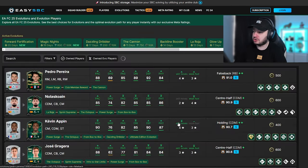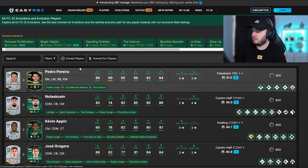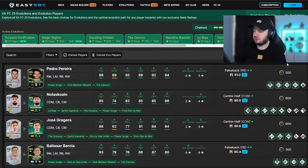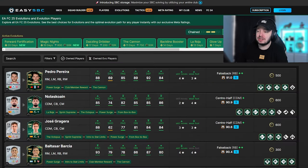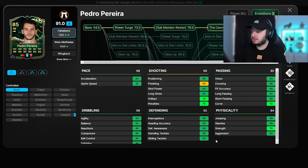A website that is perfect for evolutions is easysbc.io. You can literally just go to evolutions here and it already looks way different. At the top you can choose which ones you still have active - for us we still have them all active except the ultimate edition evolution - so we click on all of them besides that one, then say 'only selected' and it creates the best possible players to combine the evolutions. These are based on a meta rating, which is basically how good they are in game - pace, certain stats in certain positions - and the top result apparently has the highest possible meta rating, and if we look at the card it is insane.